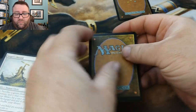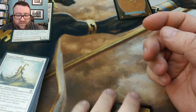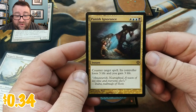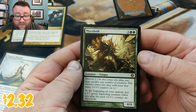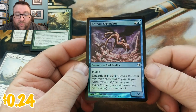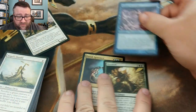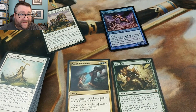I think Relic of Progenitus is in this set — we didn't get one of those, that's unfortunate. Our first rare — the one we kind of got a glimpse at — Knight of the White Orchid. Good card, just not worth anything. And then we got Punish Ignorance — no idea what that's actually worth. And then our last rare: Malach of the Dawn. I'm almost positive that is not worth anything but I will double check. And for our foil, we got Kathari Screecher — pretty sure that one's not a hit either. Well, I don't think we got there, folks.